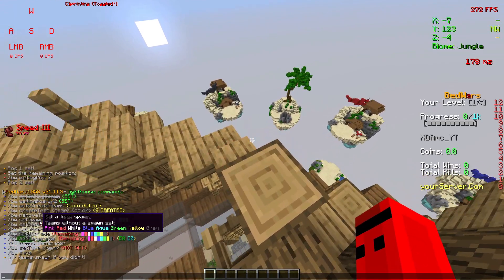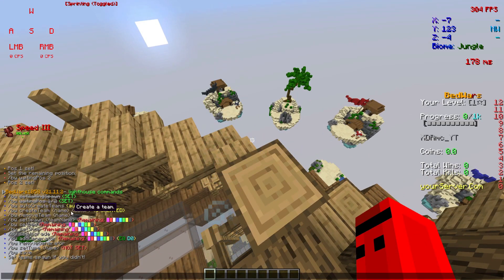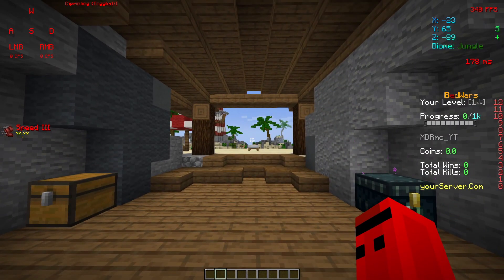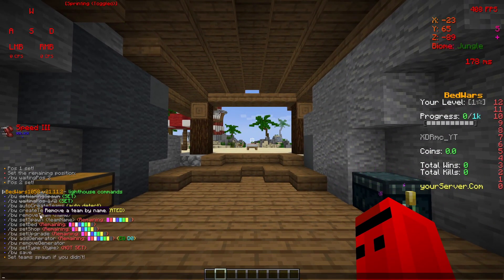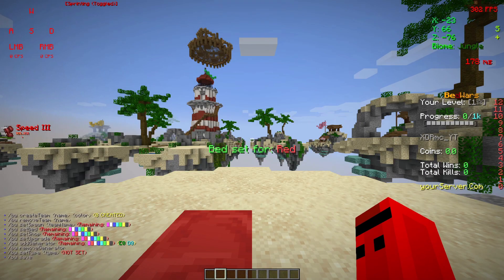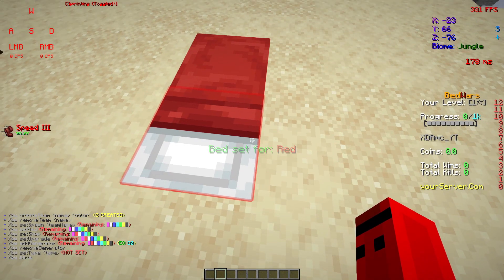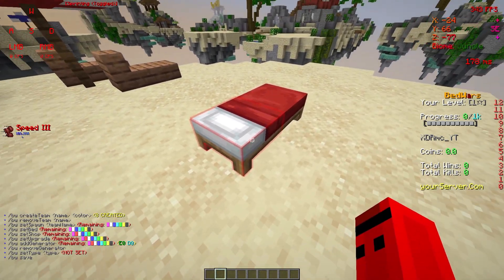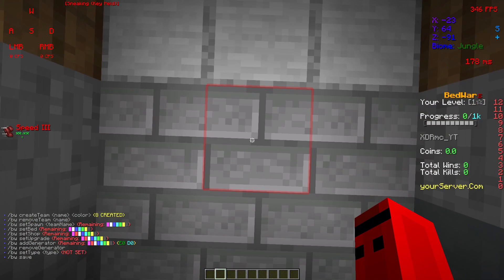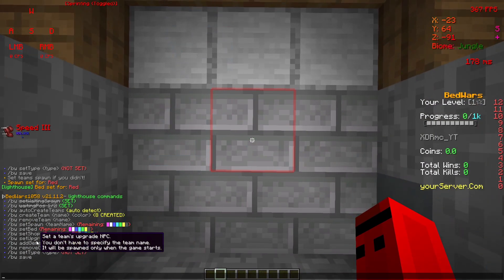Okay, so we have all the teams created. Now let's set up the arena. If you want to set the spawn, look at the spawn point and press VW set spawn — you have to specify the team, for example red, because this is the red base. It automatically sets the bed for you if it's nearby.